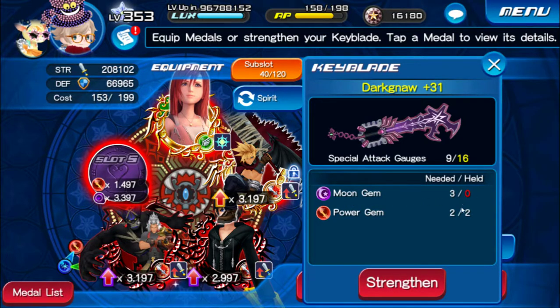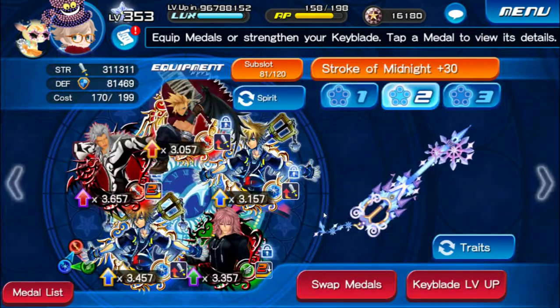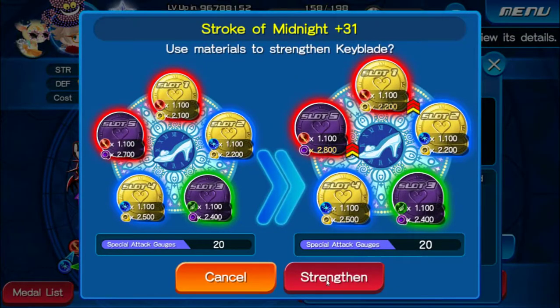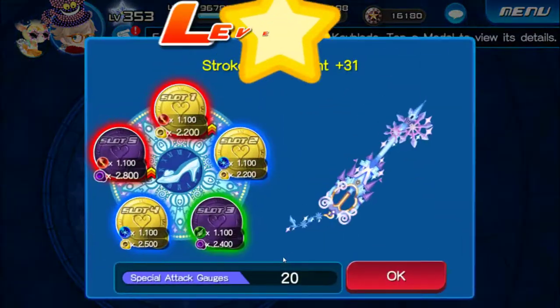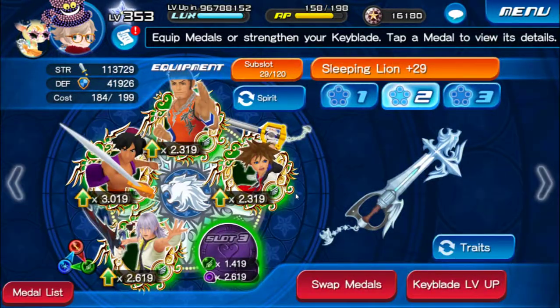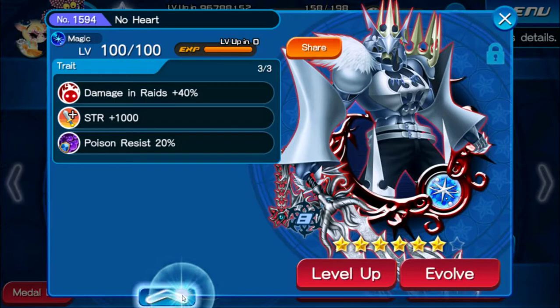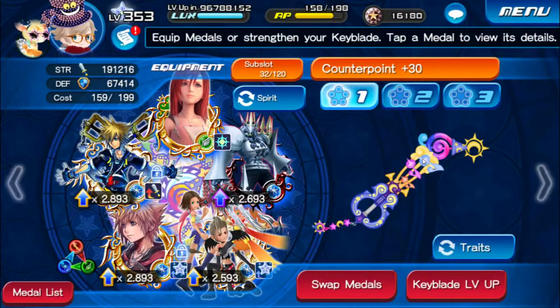I need to increase the power of my Xehanort on PvP. You also need to collect every gem you can. For Fenrir you need sun gems and drug of midnight to level it up. PvP will be next week. Don't forget that next week we'll also get the No Heart second part — I'm going to do my best to get Grounded Enemy or Double Cast traits. May your hearts be your guiding key — peace guys.